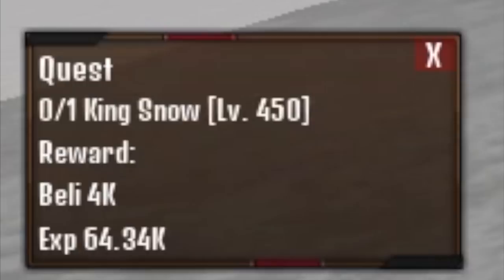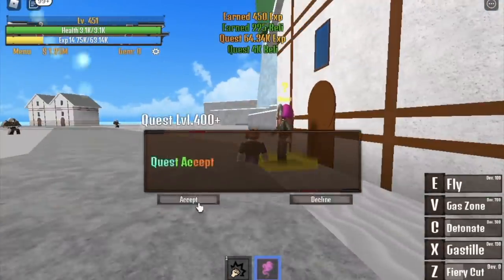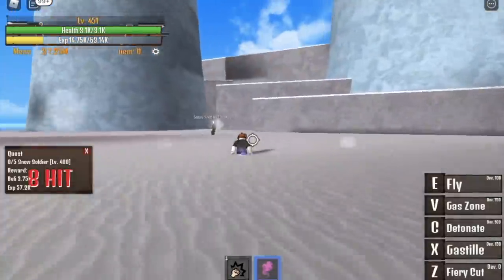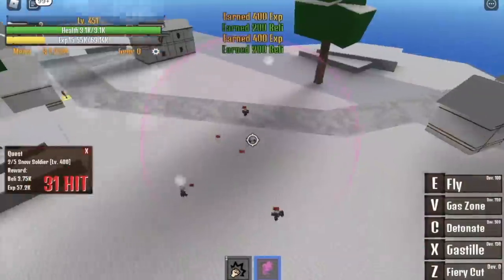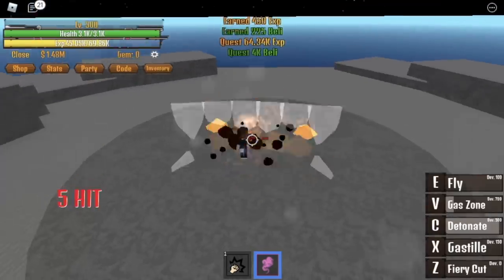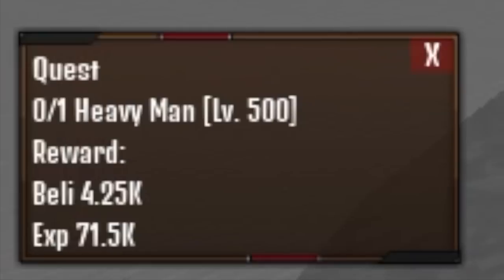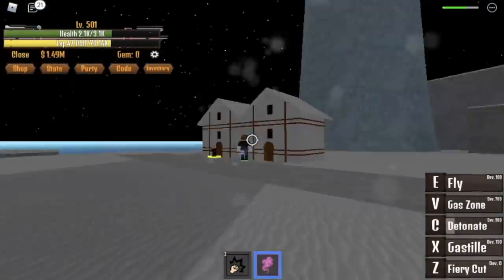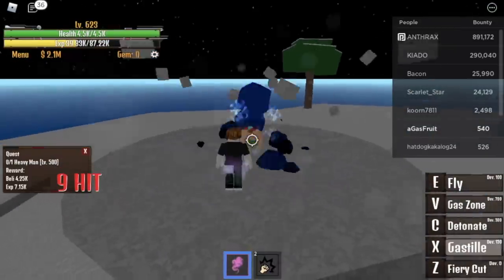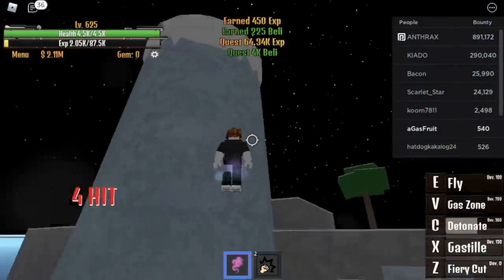We're gonna start with the king of snow. Our damage is so high, so we can put some on defense. After that, proceed to the snow soldiers. We're making it faster — while waiting for the mob spawn, focus on other mobs. Here we're gonna use the Gas Zone. You're gonna do this until you reach level 500. Then move to the next mob, the heavy man. You need to decide whether to defeat the heavy man and king of snow simultaneously, or just focus on the heavy man.